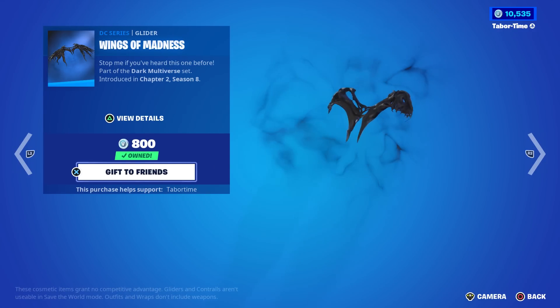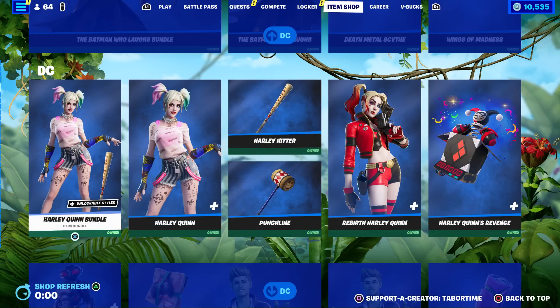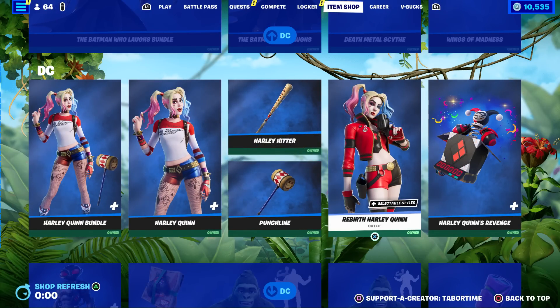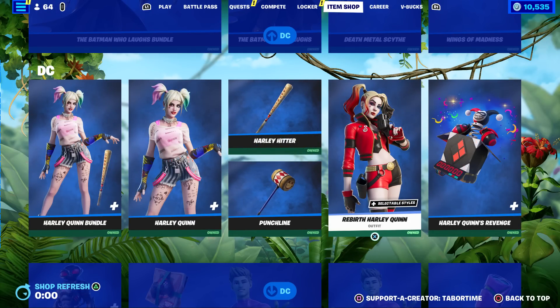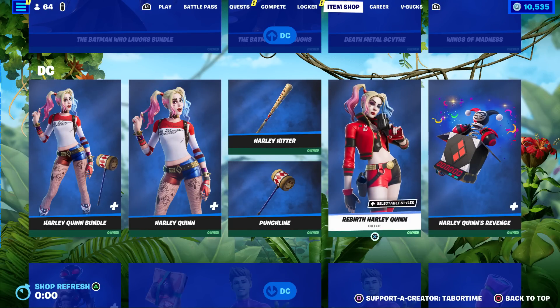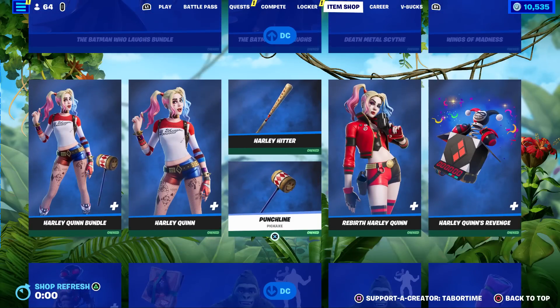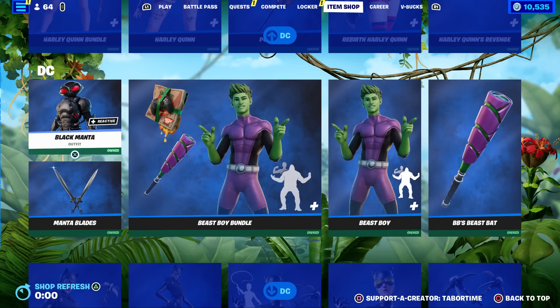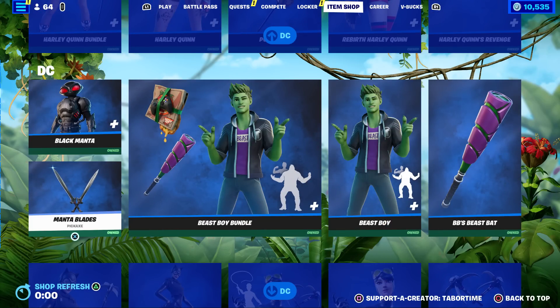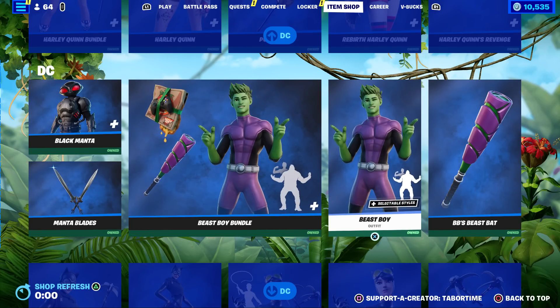The Wings of Madness glider — I can't quite remember what it looks like, but it appears to be for Venom. Then we got the dual Harley Quinn skins, pretty sweet — both of these are really nice. I prefer the Rebirth Harley Quinn; she also has the reactive Harley Quinn's Revenge back bling. There are two pickaxes on this side, though there's no bundle surprisingly for Harley Quinn.